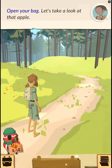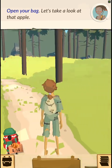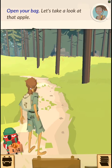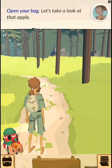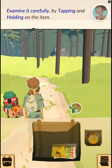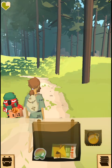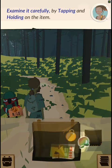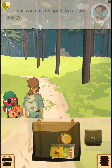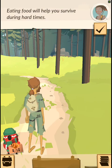Open your pack — let's take a look at that apple. Examine it carefully by tapping and holding on the item. You can eat the apple to restore energy. Great. Now close your pack. Eating food will help you survive during hard times.